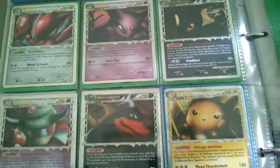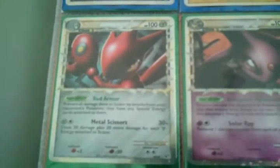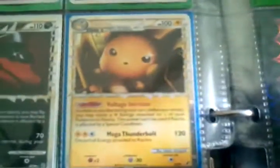On the bottom here we have the complete Undaunted set of Primes. Starting with Scizor, Espeon, Umbreon, Slowking, Houndoom, Raichu, and then the last three: Typhlosion, Blissey, and Azumarill.